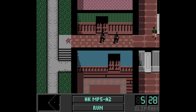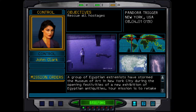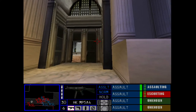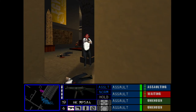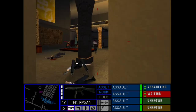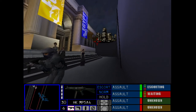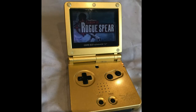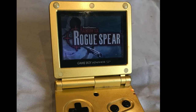Its sequel, Rogue Spear, built upon a strong foundation and nearly perfected the formula set by its predecessor, and reception was really positive at the time. After including Rainbow Six 3, the series was something really special, and sadly nothing like it can be found nowadays, at least that I'm aware of. But did you know that three years after its original release, Rogue Spear received a version on the Game Boy Advance? And this is what today's episode of Advanced Oddities will be about.